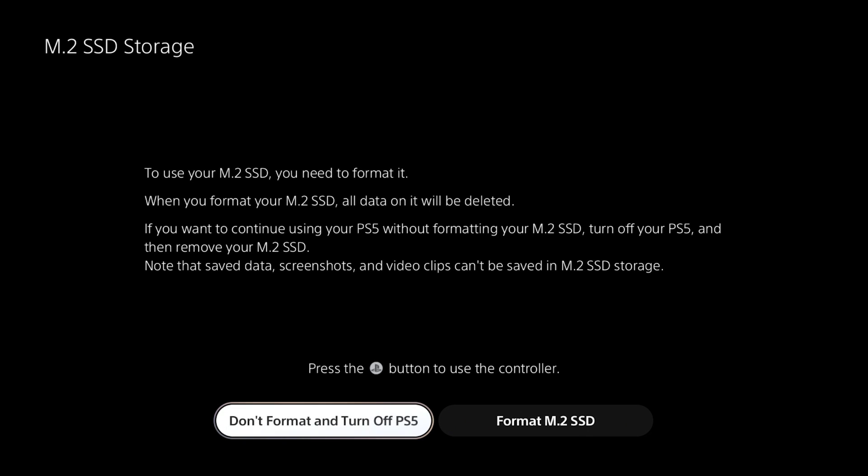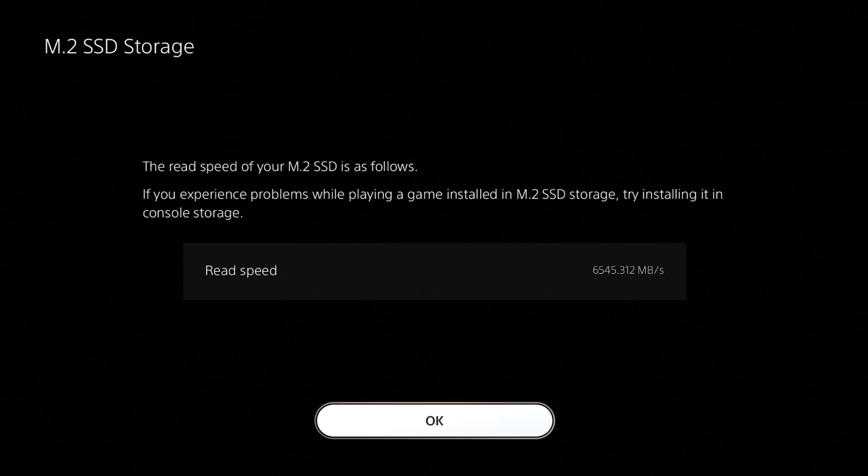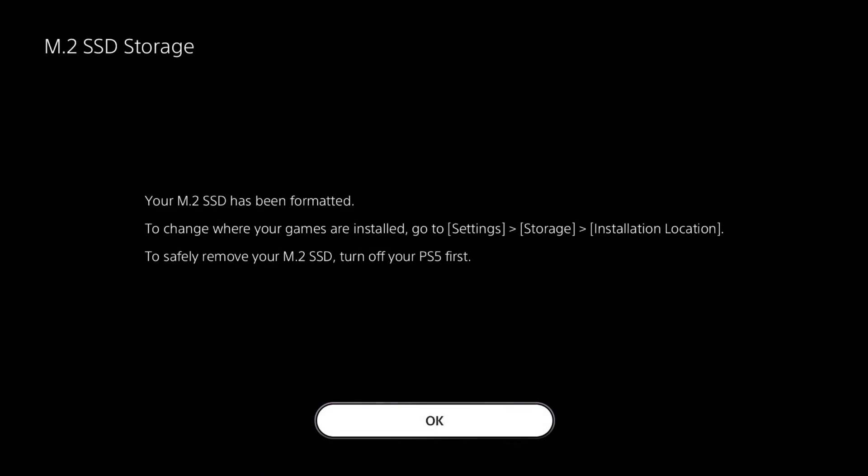Fire up the PS5 and the first screen will prompt you to format your M.2 drive. You can format it or turn it off to remove the drive. We're going to format it, and it'll go through the setup process showing your read speed - we're looking at 6545 megabytes per second. It'll let you know the drive can only be used for games. Hit okay and you're formatted and good to go. You can change the installation location in settings to choose where games are saved.